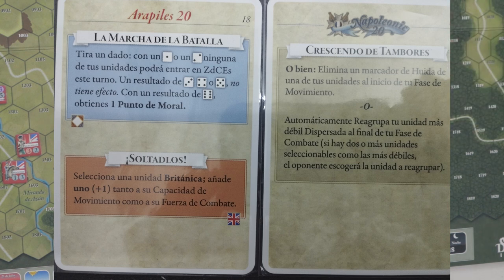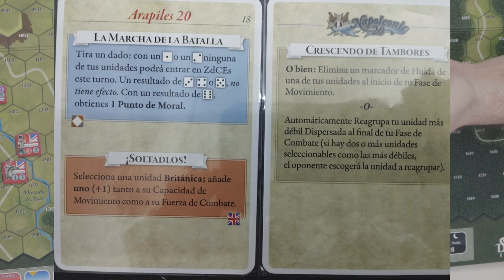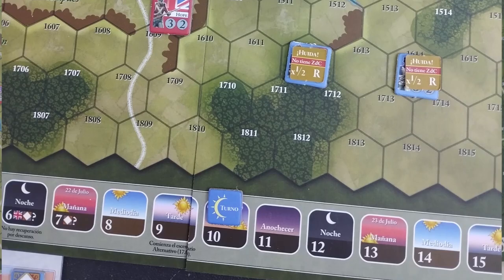Se me había olvidado comentar que la rejugabilidad de este juego también se basa en que utiliza cartas de evento. Son cartas de un solo color y un solo fondo, y de doble bando: dependiendo de para qué bando estés cogiendo la carta, leerás la parte azul para el bando francés y la parte roja de abajo para el bando aliado británico. Así, cada turno se compone de dos turnos realmente — el turno francés y el turno aliado — y en cada turno se cogen dos cartas de evento, una por cada bando.